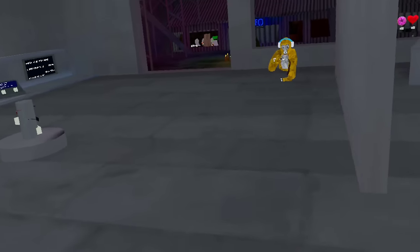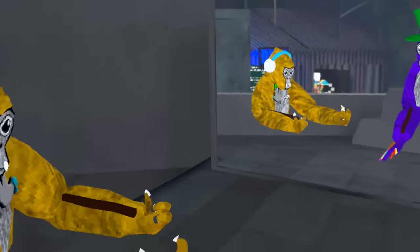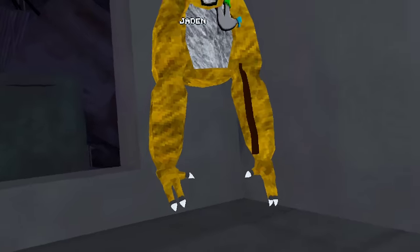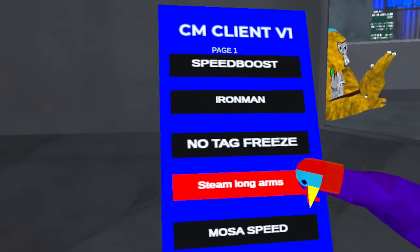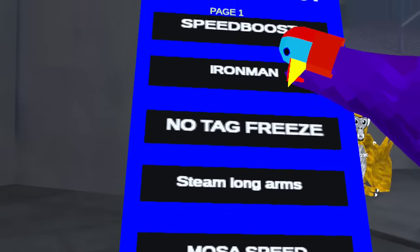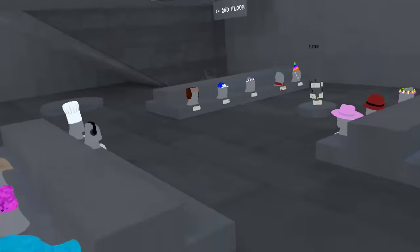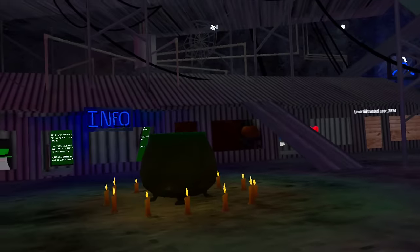The steam longworms are way too long — I can barely move with them. I'm gonna put on a regular glitch. It kind of looks like you're using the DL thing. No tag freeze means you don't have tag freeze when you get tagged — when you move you'll be able to move freely. Iron Man is the only thing that does not work. Speed boost works and it's insane — it's like the regular speed boost.